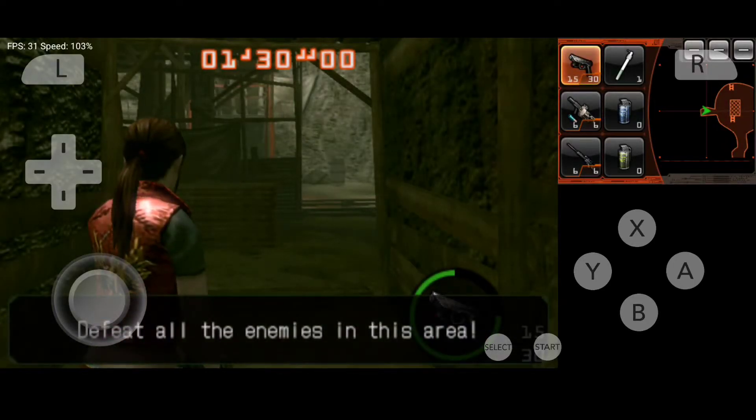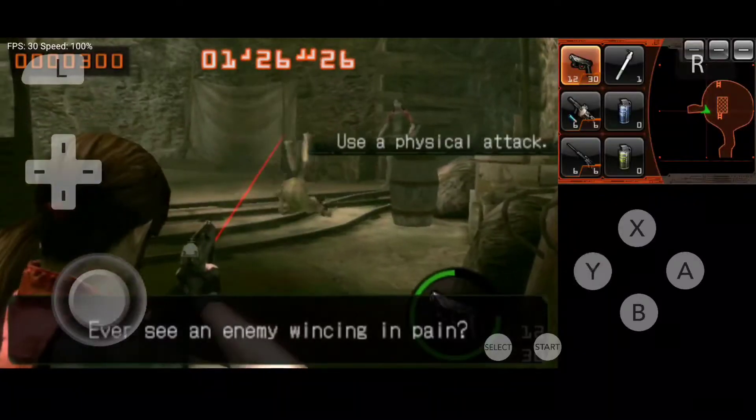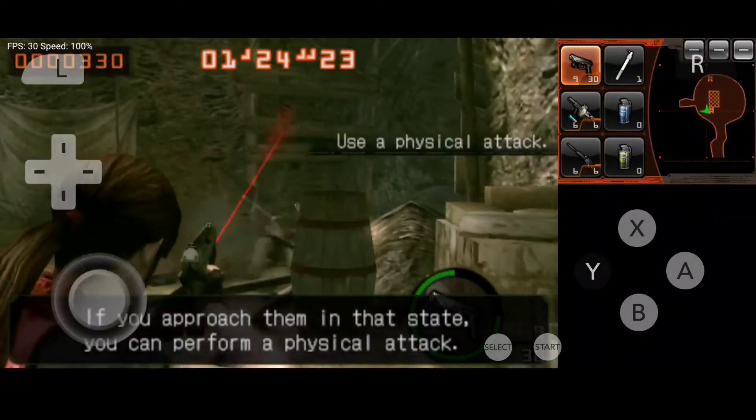Defeat all the enemies in this area. Ever see an enemy reeling in pain? If you approach him in that state, you can perform a physical attack.